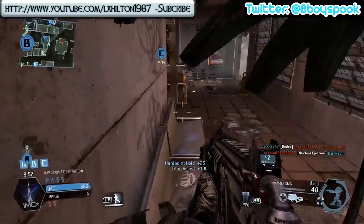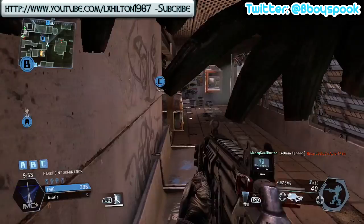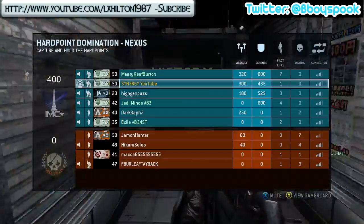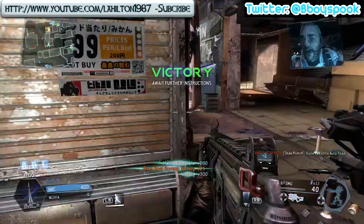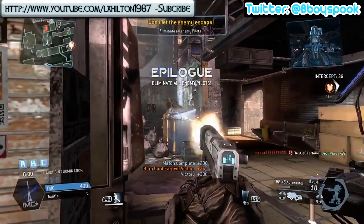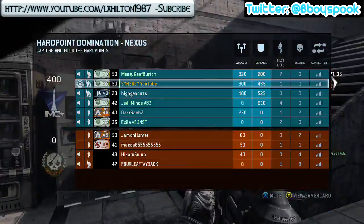My titan's engaging the hostile pilot and getting assists, but unfortunately I'm not getting the kills because my team is very cooperative and we just have fun in the game. There you go - there's the victory, 400 to nil.